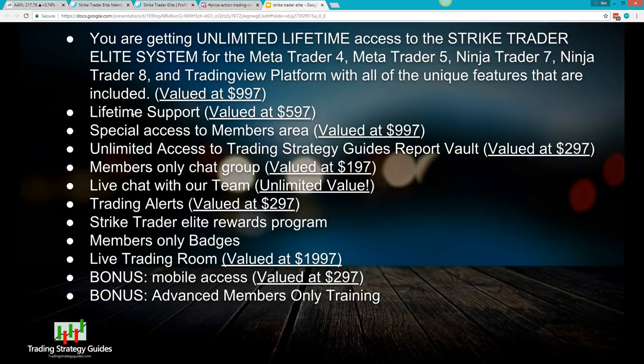You get special access to a members area, which I'll show shortly. You also get unlimited access to our report vault — we've got hundreds of reports in there. There's a dedicated chat group, trading alerts the indicator shoots out, and a Strike Trader Elite rewards program. If you stay with us for a year, you'll receive an Amazon gift card from our team as part of that rewards program.